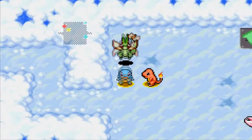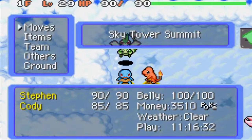The Sky Tower Summit is 9 floors. And on the 9th floor, it's Rayquaza. However you want to say it, doesn't really matter the pronunciation.